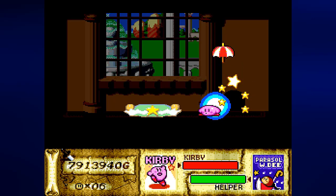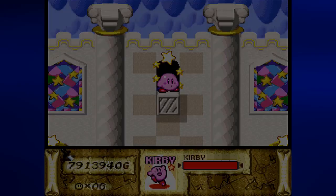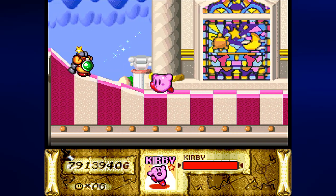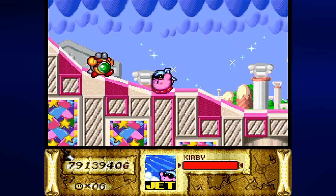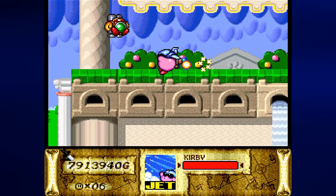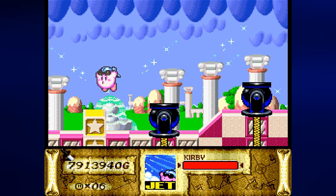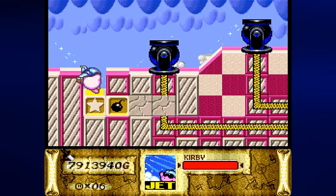First of all, I want to get rid of Parasol Waddle Dee because I'm not going to be needing him for anything. I also kind of figured out what I need to do for the one room where I had to break a block above my head. I'm surprised I never even thought about this — it's been so long since I played this game, and I still remember a lot of stuff from memory.